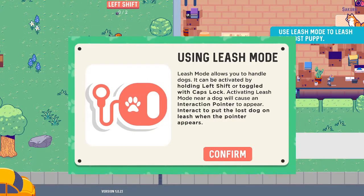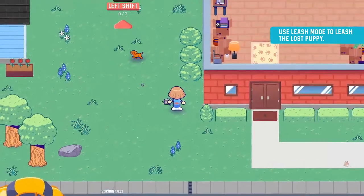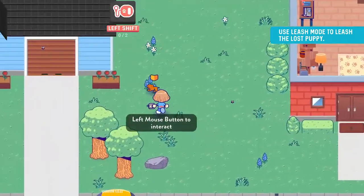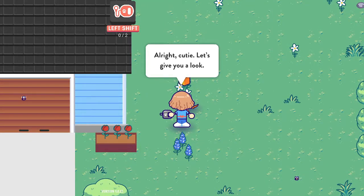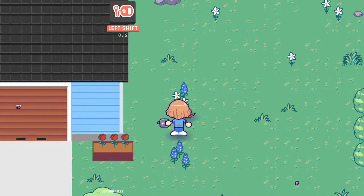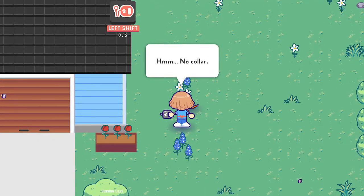Hi, little pupper. Using leash mode — leash mode allows you to handle dogs. Left click, or toggle with caps lock. Come here, little pupper. Oh, I gotcha! Hi little guy. Let's give you a look. All I can see is the back of my head, but okay.